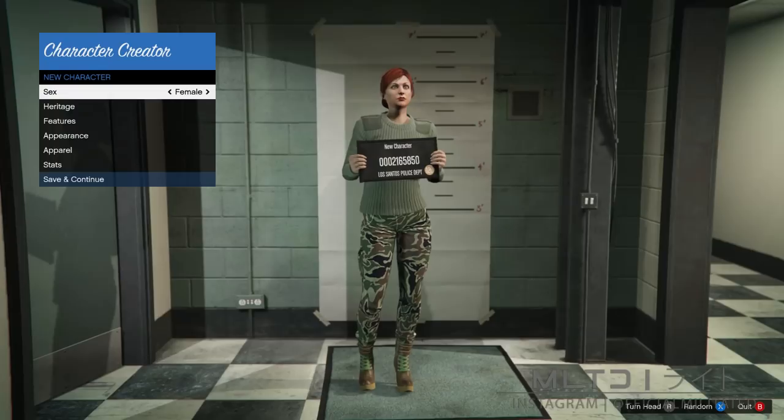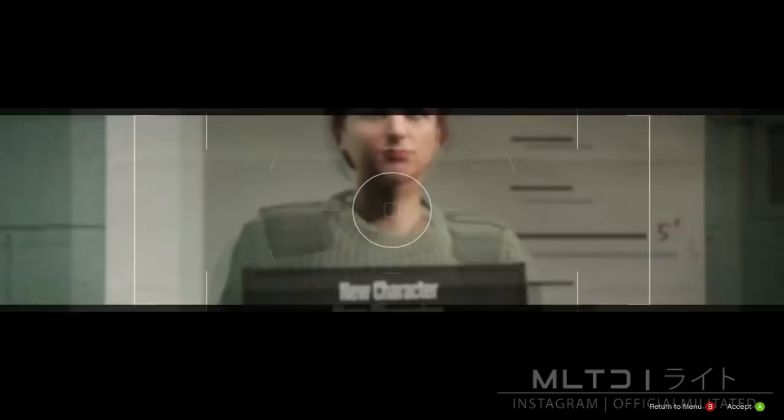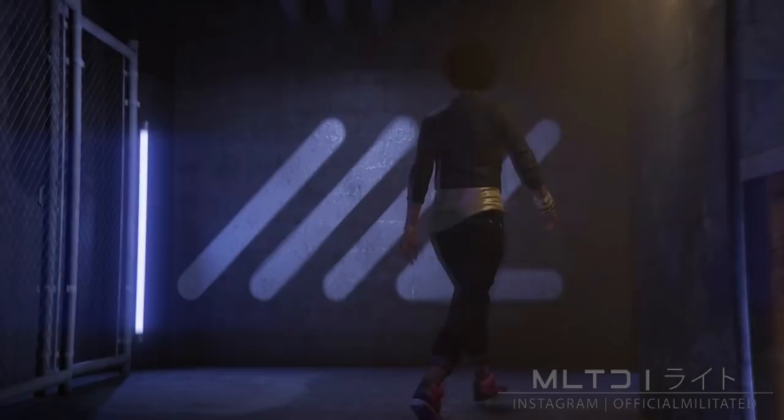Simply make sure that the character is a female and then go down to save and continue. You'll then need to enter a name and take a photograph, after which you'll be brought into a GTA Online session. As a side note, if you disconnect from GTA Online at any point after creating the female character, all the way up until we're back on the male character later on, then you will need to restart the glitch entirely. Disconnecting stops the transfer glitch from working, so please keep that in mind.